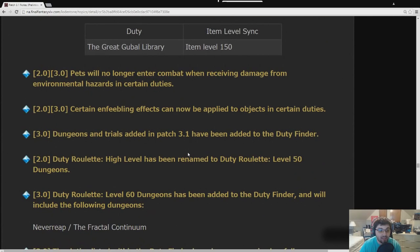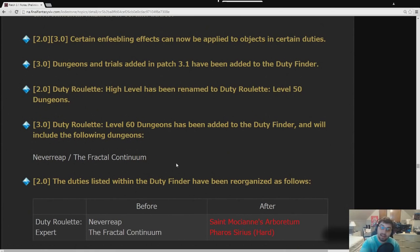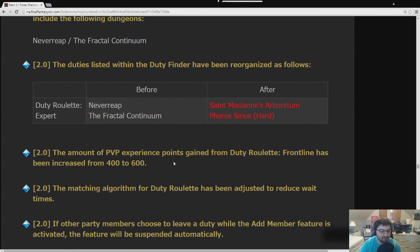There's now a level 50 roulette and a level 60 roulette. The Expert Roulette is only the two new Expert Dungeons. The level 60 roulette is Neverreap and Fractal Continuum. On one hand, a roulette with only two dungeons isn't great. On the other hand, it's two roulettes to get Esoterics from. If I never want to do Neverreap again, I just never have to do the level 60 dungeon roulette.